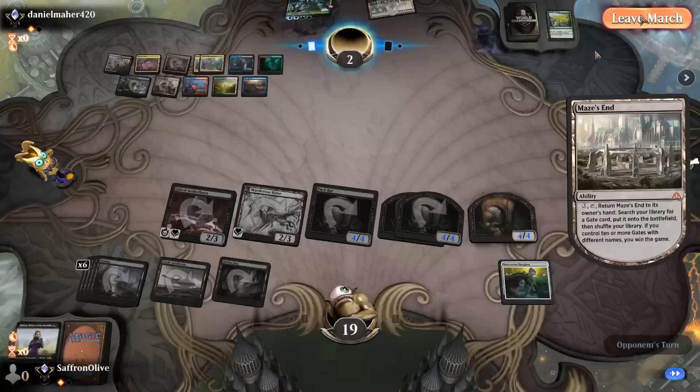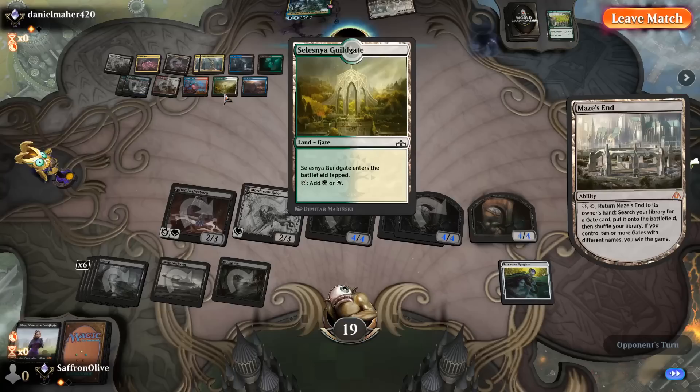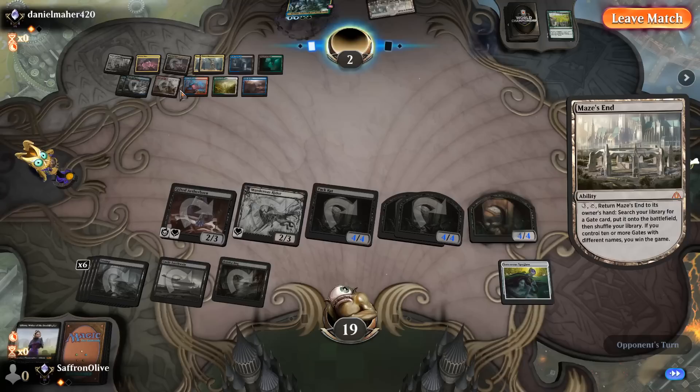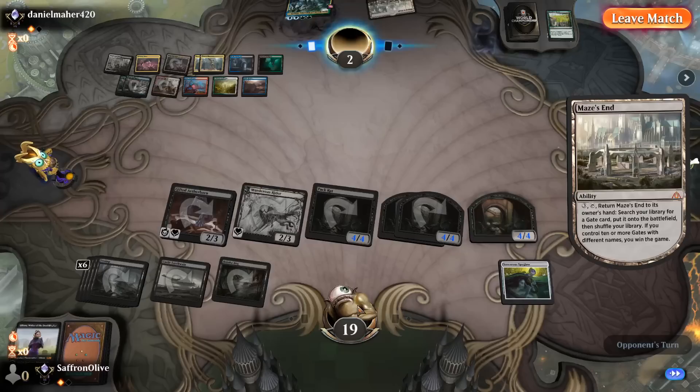Wait — we won? Wait, what happened? We won? I won? What am I missing? Wait — 1, 2, 3, 4, 5, 6, 7. Oh my goodness — we were miscounting! A Plaza of Harmony is 1, 2, 3, 4, 5, 6, 7, 8, 9 — whoa! We did get the 5-0! Liliana Tribal: Undefeated Champion of Historic!